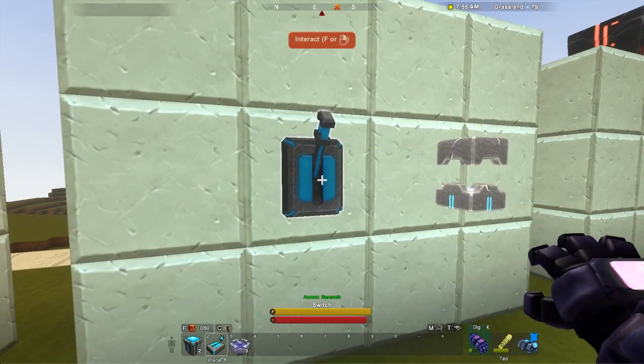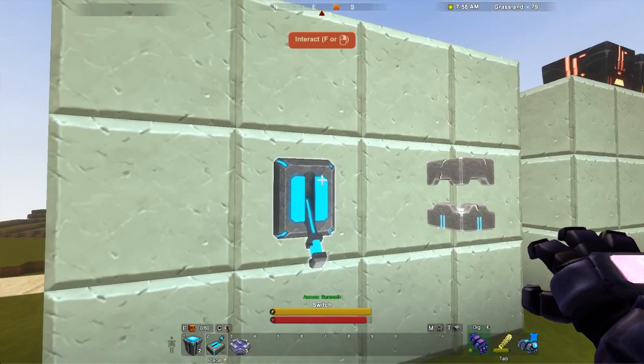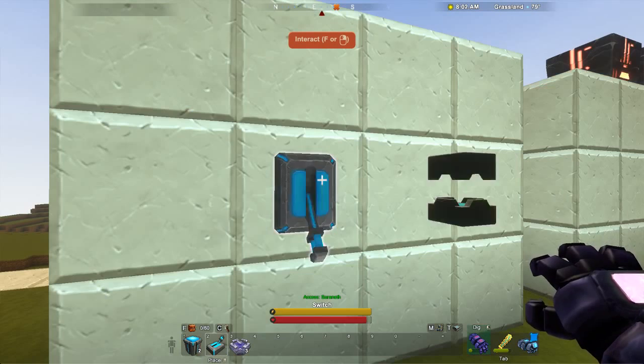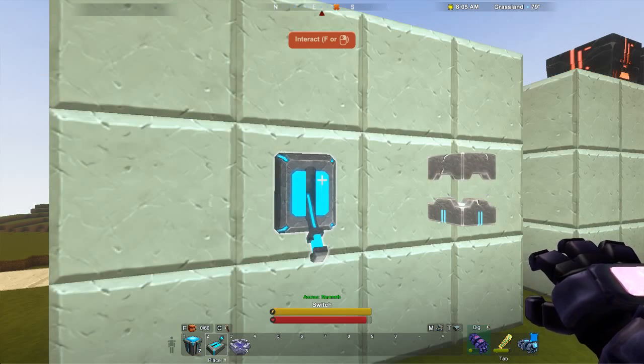Let's test out our switch. On — of course we started out on. Off. Closed. On. Off. True. False.